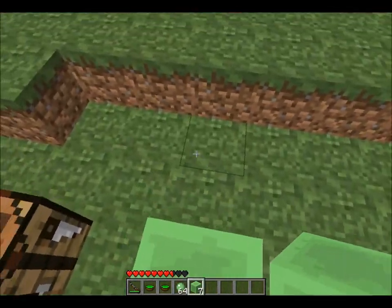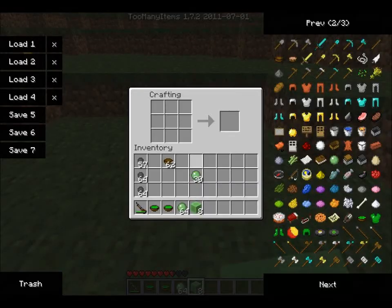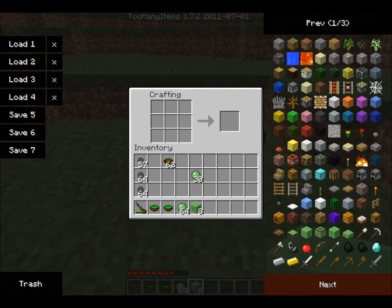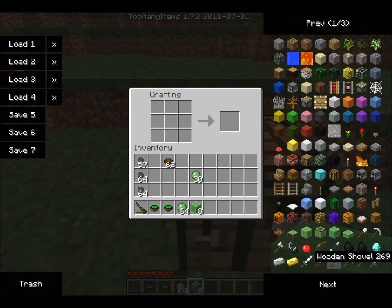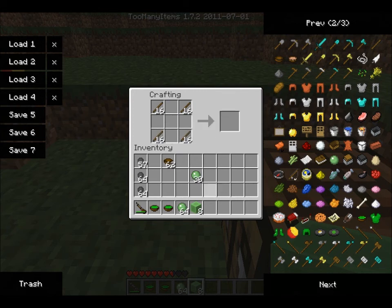So yeah, you get a slime block - you can't really walk through it, you can't really do anything to it. It looks quite cool, but it's mainly made for making other blocks. If I can get a stick, I can now make a trampoline with these blocks. So here we go, trampoline.